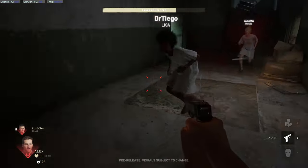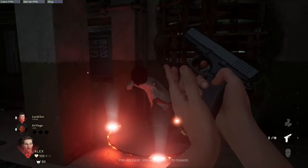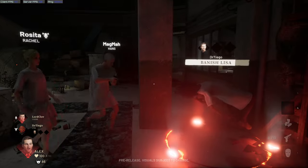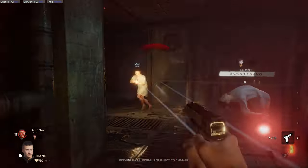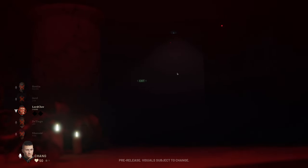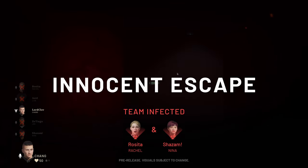If you catch someone that you believe to be infected, down them with either your fists or another damage item like the pistol to start a banishing ritual. This is how innocents are going to be able to vote out the infected. With enough votes, someone is banished from the game, and once both infected are voted out, the game will end. Make sure to be careful not to vote out any innocents, as you are only strong in numbers.